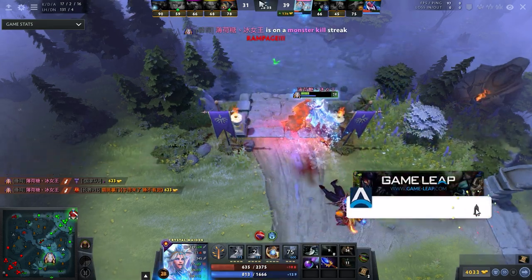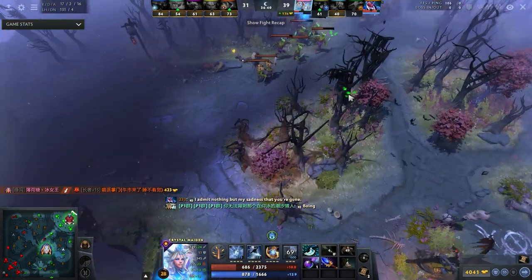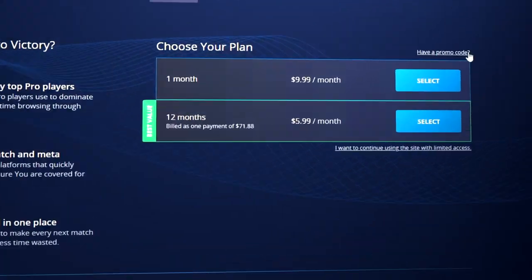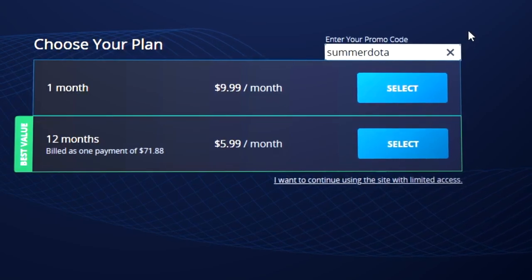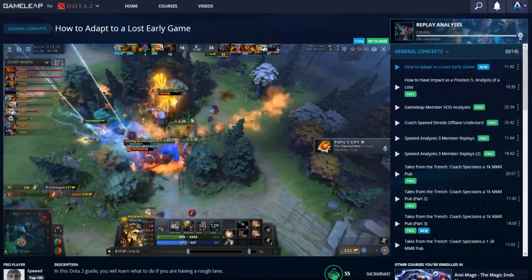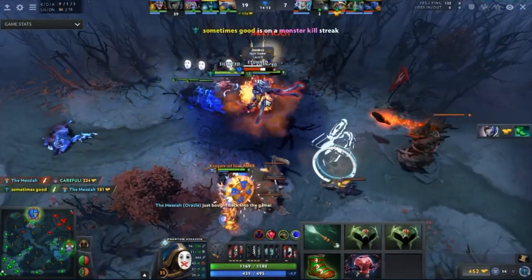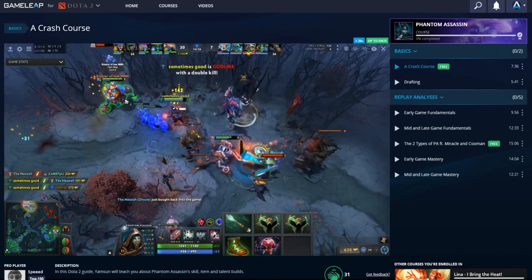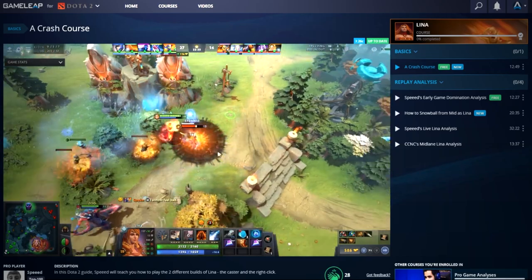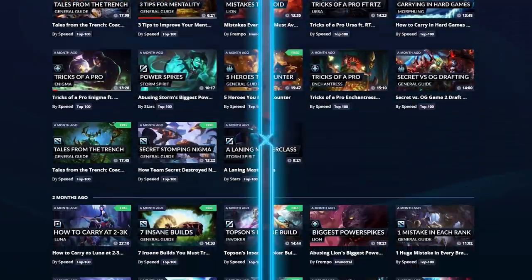Smash that like button and let's get it to 8 million likes. Also click the link below for our summer sale where you can get 50% off on a GameLeap sub. The GameLeap website has been helping players skyrocket to the next rank very quickly as long as they listen and apply the information. It's 50% off right now — click the link below and start winning today.